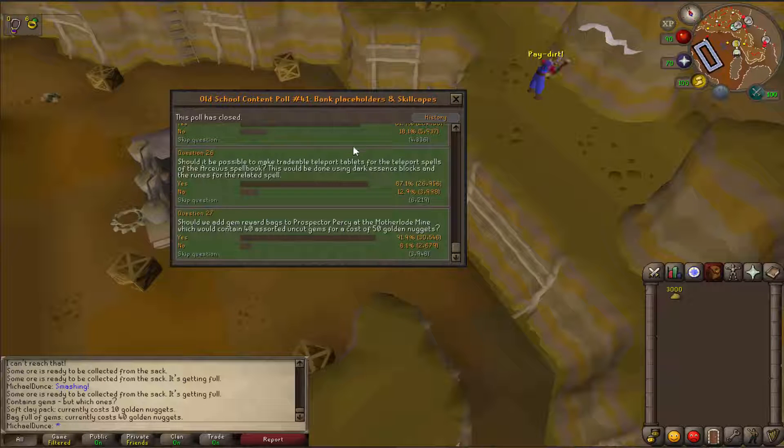So yeah, here's the actual poll saying that you can buy 40 gems for 50 nuggets.